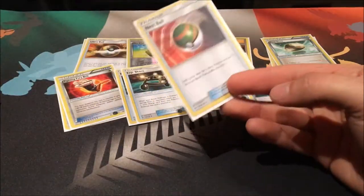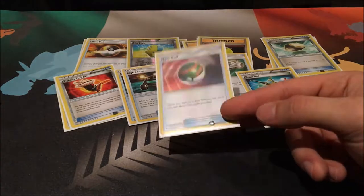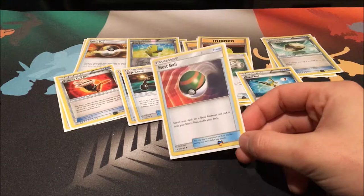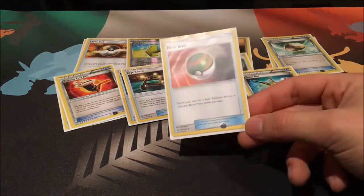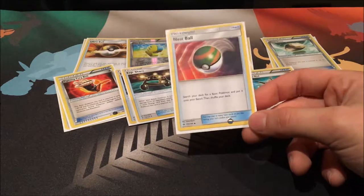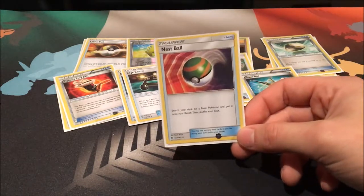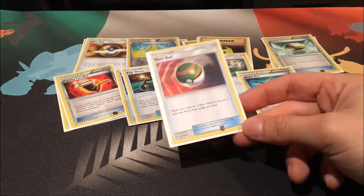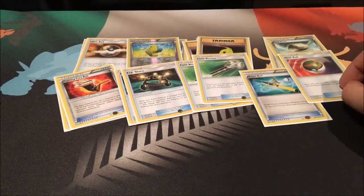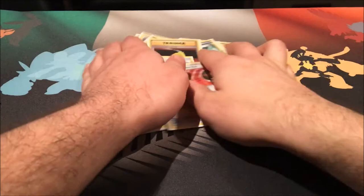Finally, we run one Nest Ball. I don't use it a lot, but it's really only useful for Oranguru — maybe Pikachu, but that's it. Don't use this for Leles because Wonder Tag doesn't work, and Koko's ability doesn't work if you put it onto the bench from the deck — it needs to be in your hand. So those are our items.